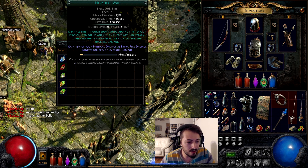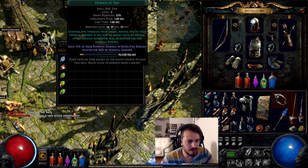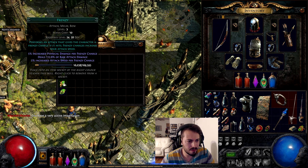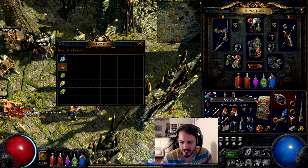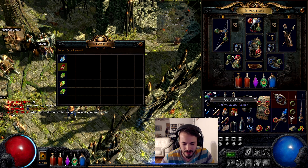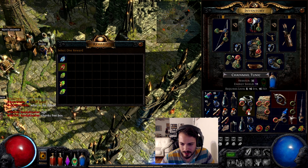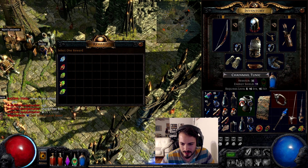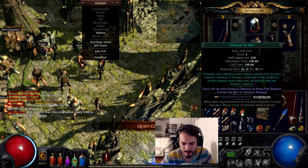I can choose a reward: turn lightning through your hands adding lightning damage to spells, or fire through your hands adding fire to physical damage. I'm going to go with the one that performs an attack giving the character a frenzy charge if it hits — a red gem, because red is a very hard gem to find. I ended up destroying it just to get the reward, which was kind of a waste.